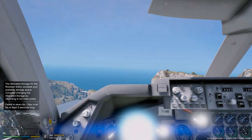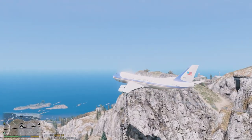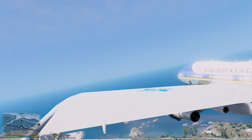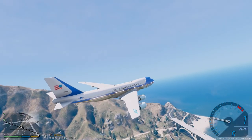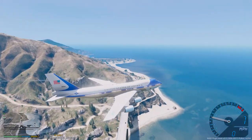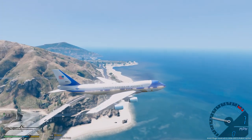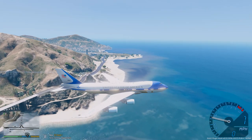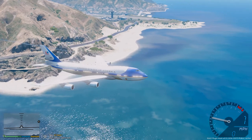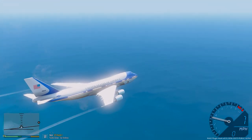Alright guys, so we are making our final approach here. That was really low right there. We are making our final approach to Andrews Air Force Base here in Maryland, and from there we will be dropping off the President and the First Lady. They will continue their journey to the White House via Marine One, which will meet us at the airport and take them from Andrews Air Force Base Maryland to Washington D.C. There is the airport right there. We are going to get ready to turn our final — our downwind and then final. We are going to make two left turns, line up and land here, guys.